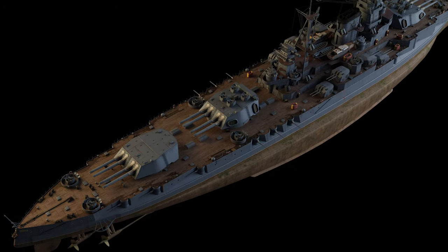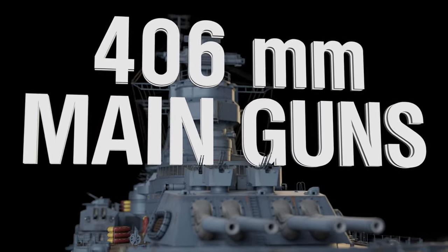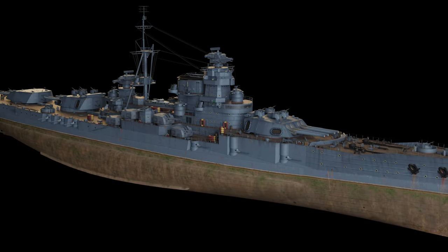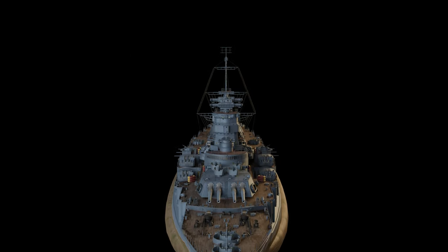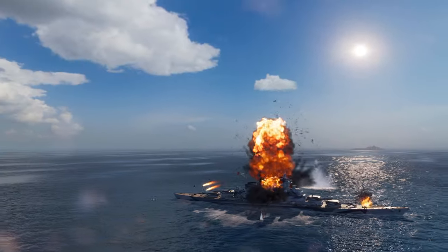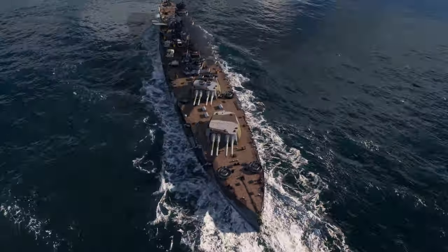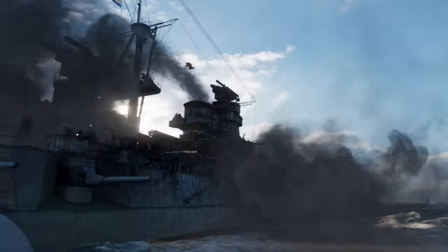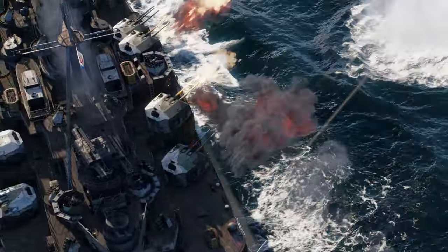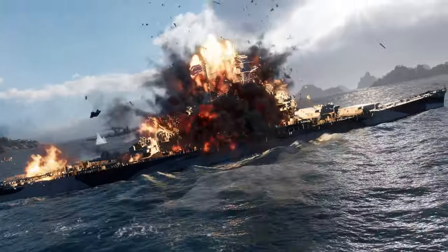Battleship Navarin has twelve 406-millimeter main battery guns. This large battery provides her with a high salvo weight, and few opponents will be able to quickly recover from the damage she can dish out. Another important advantage is that her aft main battery turrets can rotate 360 degrees. At the same time, the enhanced firing range and accuracy of the ship's numerous secondary guns will make blood run cold in the veins of hostile destroyers and cruisers.